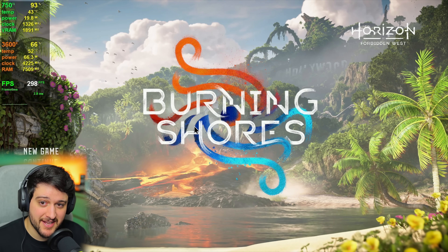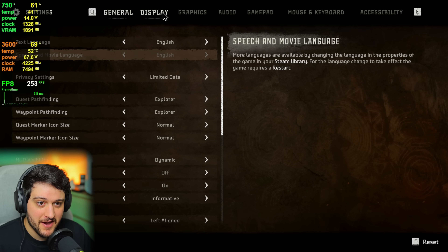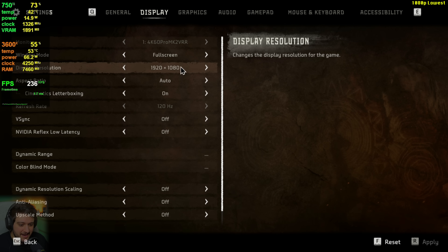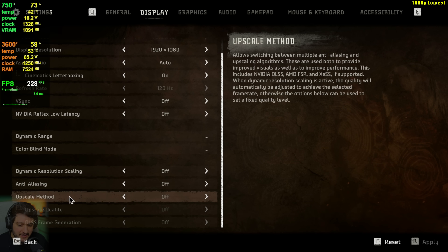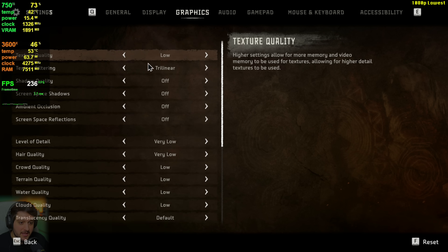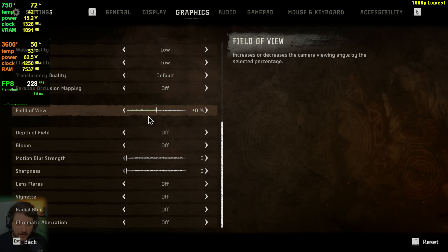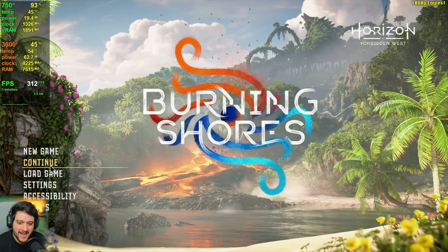First of all, I am surprised that the 750 Ti actually launches the game — we're inside of it right here, so that's great. Let's go over settings now. I'm starting at 1080p resolution, everything is turned off: dynamic resolution scale, anti-aliasing, upscalers. Over on the graphics settings, we're using the minimum settings in the game, aside from FOV. I will turn it down in just a little bit because it actually improves FPS by quite a lot, but it also makes the game way, way worse to look at.